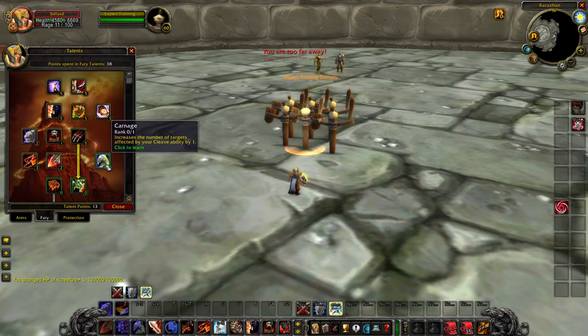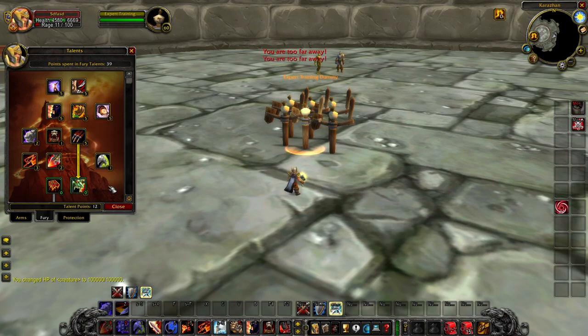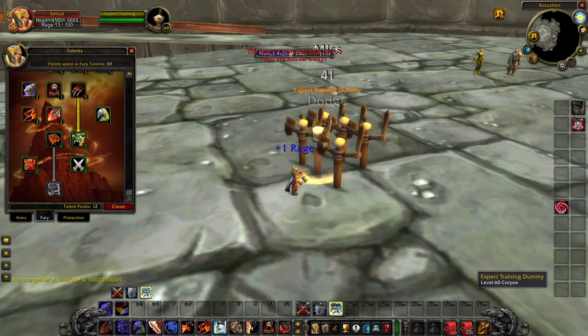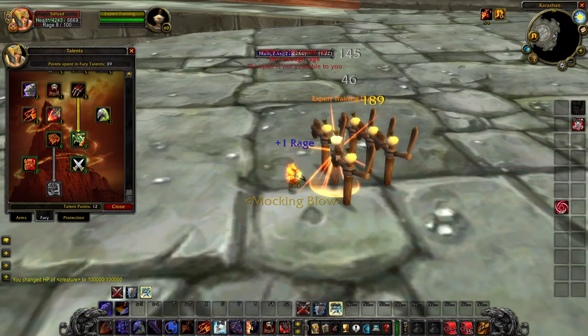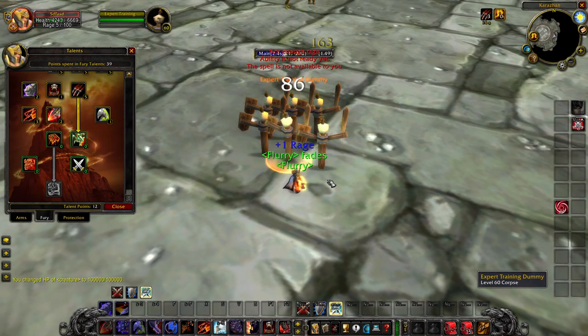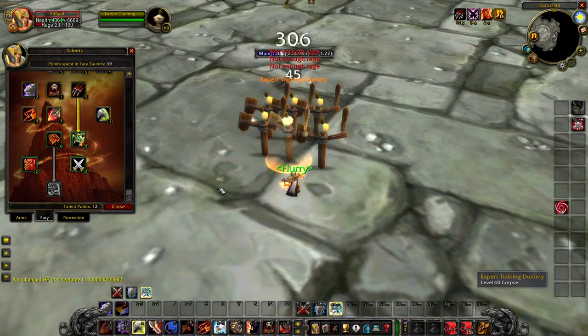Carnage is one of my personal favorites for Warrior. It increases the number of targets affected by your Cleave ability — a single-point talent. Each spec in Wallcraft has four single-point talents considered your most powerful talents. For Fury Warrior those are Piercing Shout, Carnage, Bloodthirst, and Death Wish. Carnage increases the number of targets hit by Cleave by one, so you cleave three targets instead of just two. This helps keep up competitively with cleave fights. The old improved cleave only increased base damage — giving it one extra target is much more appreciated for Warriors.